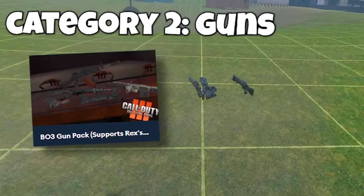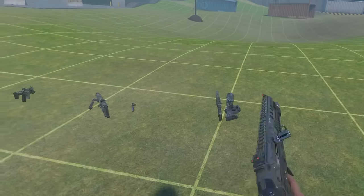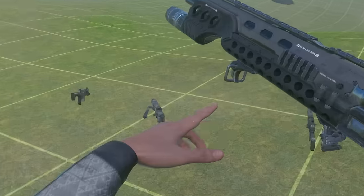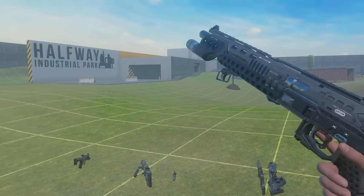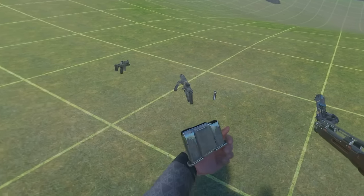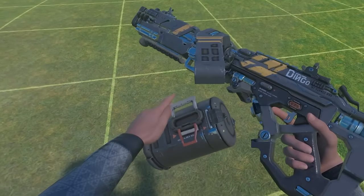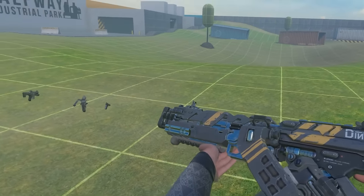For guns, we have the Black Ops 3 Gun Pack, and this pack includes some really cool guns. The thing I like the most about these guns is how detailed they are — for example, this thing right here moves whenever you tilt the gun. I don't really see that a lot with other guns. These guns also work so well, and another fun thing is how cool the magazines are. Look how big this magazine is — it's like a machine gun. These guns work really well, so I definitely recommend trying these out.